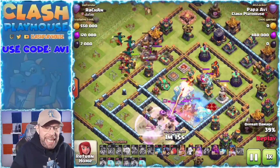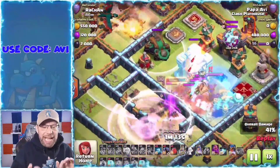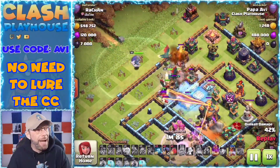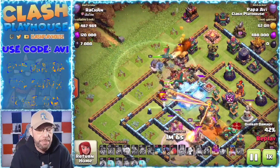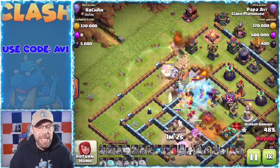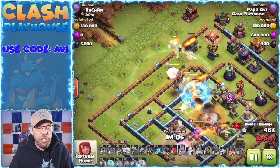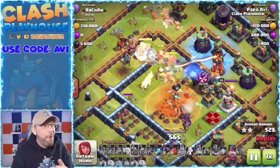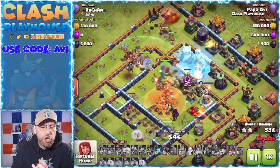Now I've got the king tanking this scattershot and the queen taking out the other scattershot. I have the dragons all coming in behind the king and behind the royal champ. I was a little late with the warden, but I get the warden in just in time. There's the town hall going down. I use the warden ability to get the troops through that poison — keep them away from that poison at all costs.